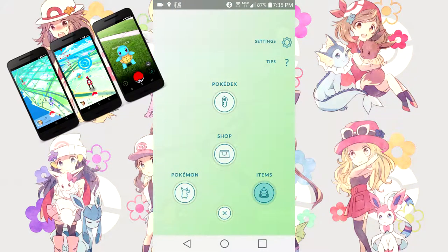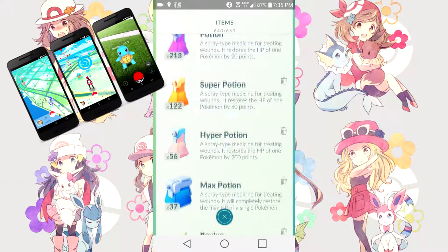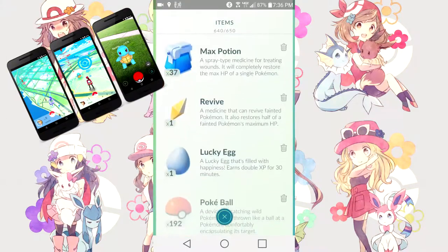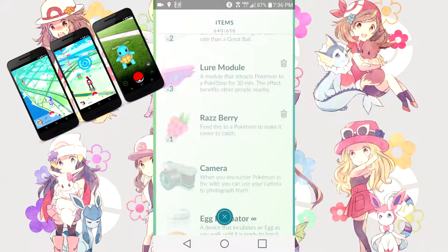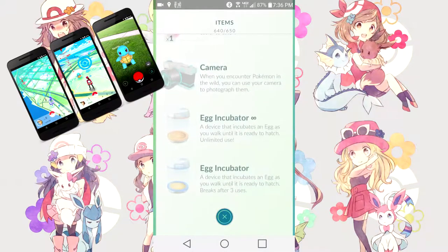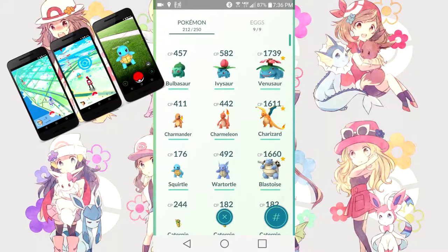Next up is the items bag. Like I said, you can increase the number of items you can hold. It shows all the items I have: potions, hyper potions, super potions, max potions, revives, lucky eggs, Pokeballs, Great Balls, Ultra Balls, lure modules, raspberries, camera, egg incubator, and incubators themselves — all the items you currently have within your bag.